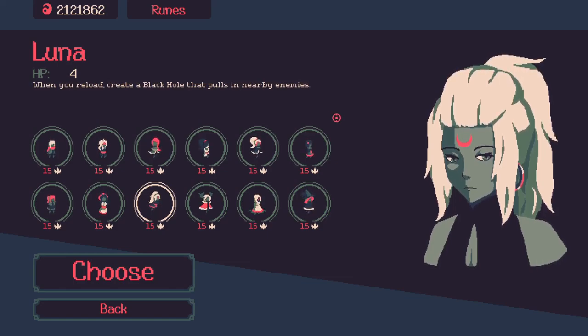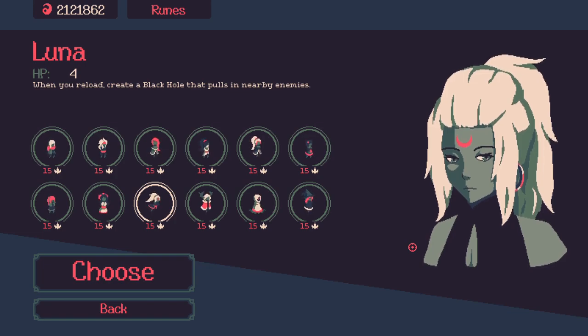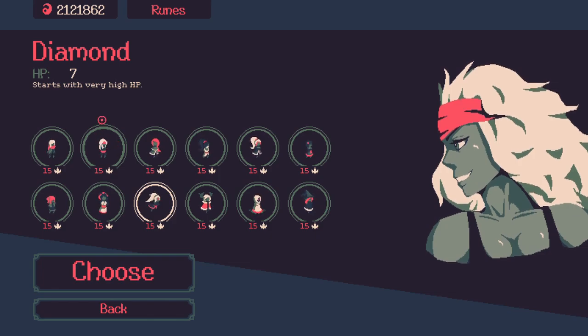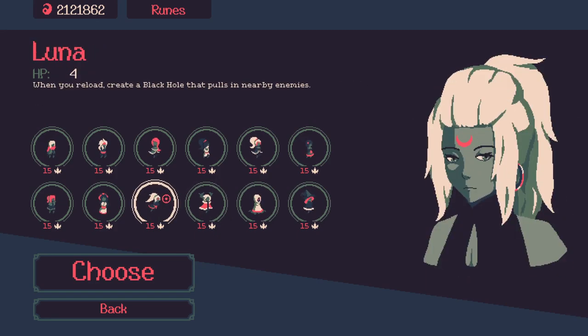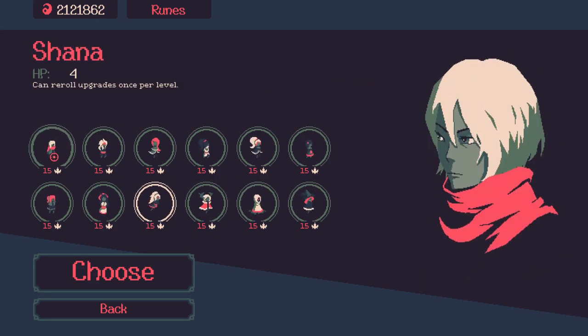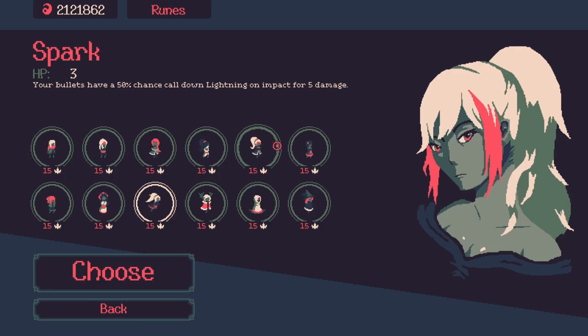Hey, welcome to another 20 Minutes Till Dawn video. We're revisiting a build we did a little while ago — the Luna smite build. We're doing the same thing, but last time we played it was before the most recent perk update, so soul hearts didn't exist yet. The most obvious way is the diamond smite build — pretty strong — but I think with the new spirit heart mechanics there's good potential for Luna's black hole pulling enemies in during the early and mid game. Shana's also a decent option for the extra perk re-roll.